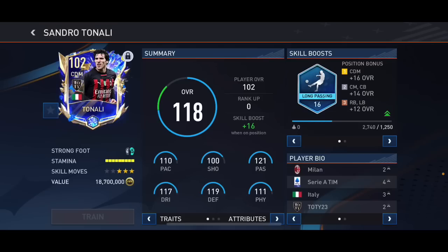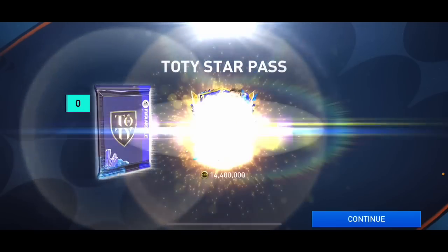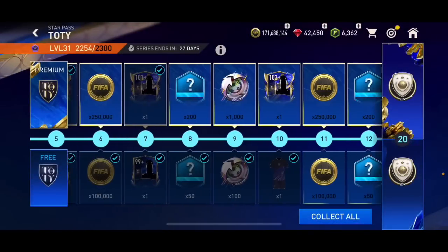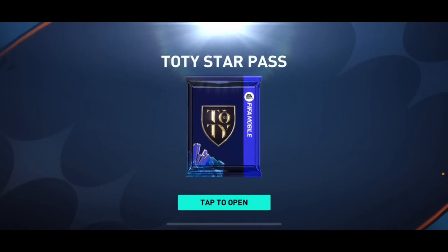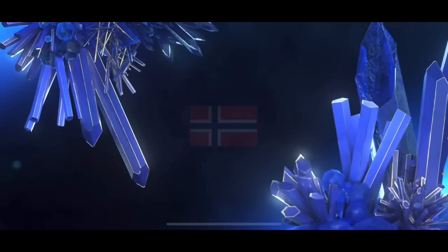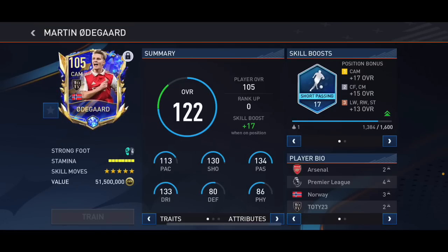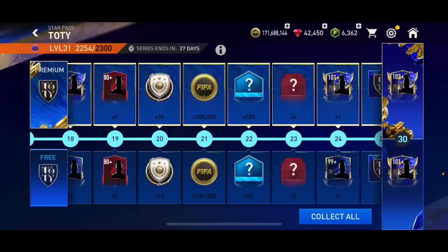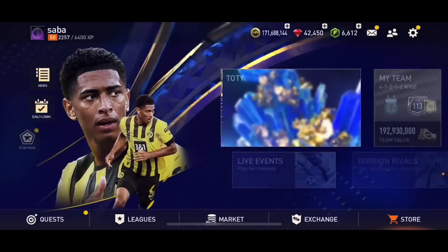The 103 plus overall Team of the Year pack is a guaranteed walkout, so hopefully we get someone great. Maybe Haaland? It's Odegaard - I really thought it was Haaland. I'll take a 101 overall Odegaard though. Haaland would have been better of course since he's 109 overall. Let me go and claim training transfer items and FIFA Points rewards as well.